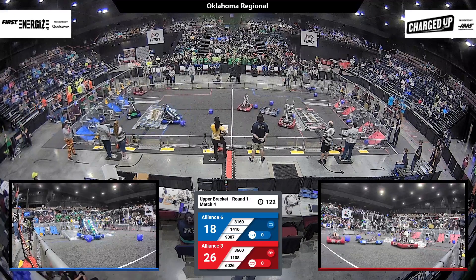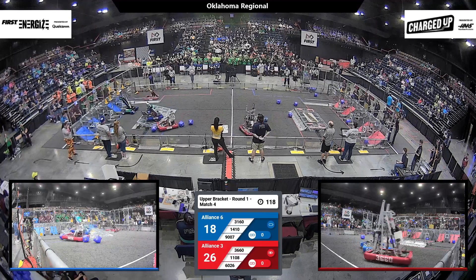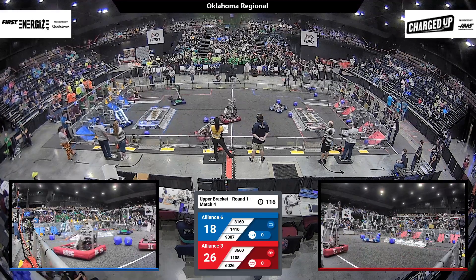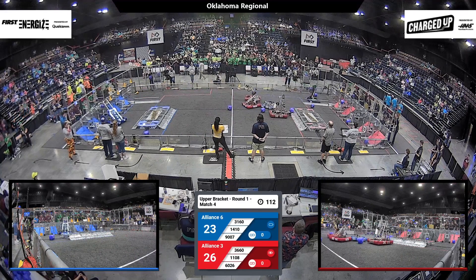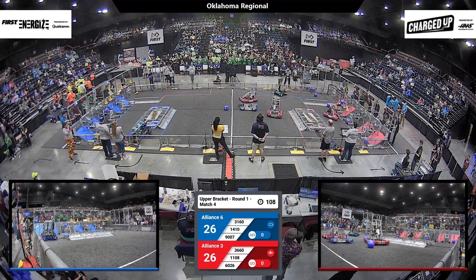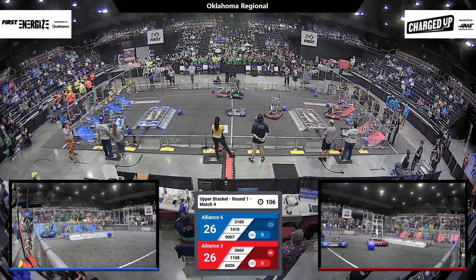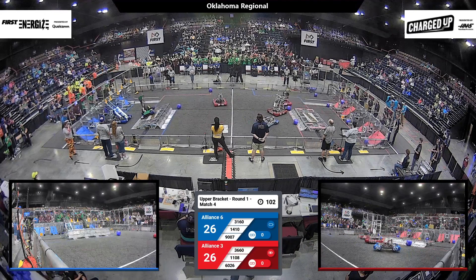3160 for the Blue Alliance trying to deposit that cone up onto one of the upper rows of their grid. 3660 trying to get possession of one cube for their team, while 1108 for the Red Alliance — let's see if they go all the way up, or if they try and get that cone to the top — it falls down to the lower row.